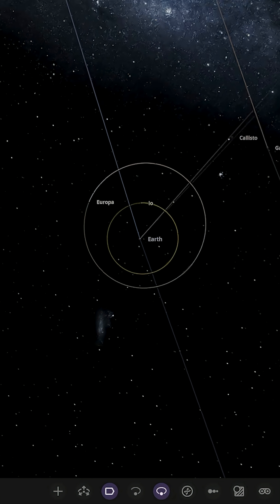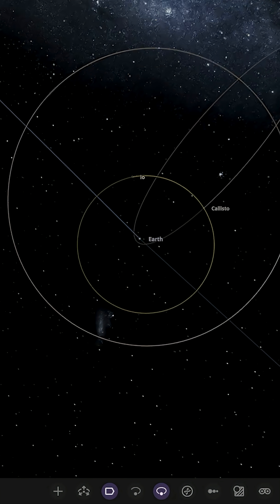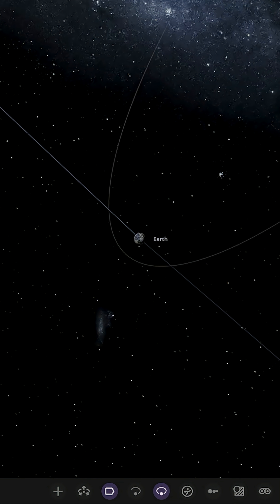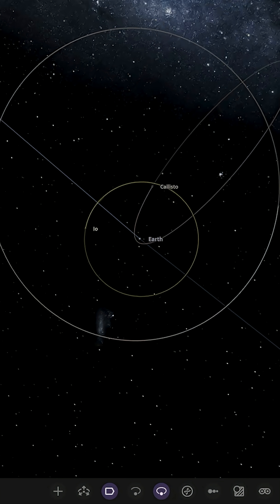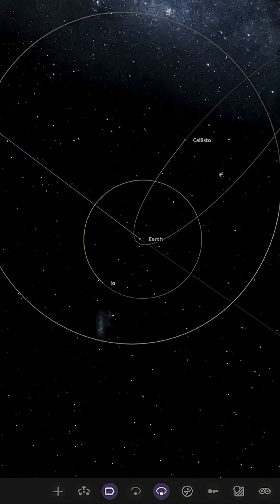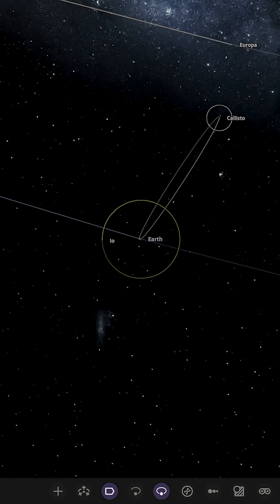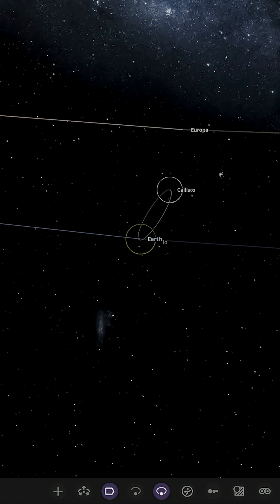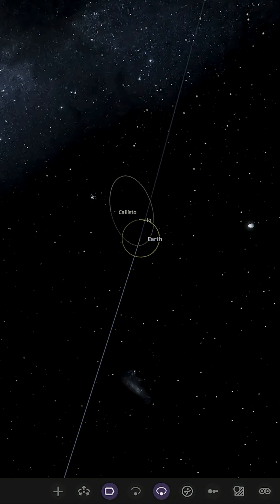Ganymede has actually broken away first. Callisto's orbit is getting tangled — it looks like it's going to slingshot around the Earth. Due to the position of where the moon was, it slings past Earth and flies off again. Europa had an interaction with Callisto there and that's gone too. Both Ganymede and Europa have become planets around the Sun at this point.